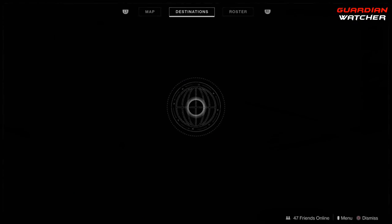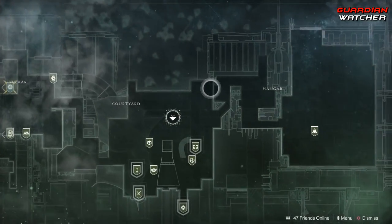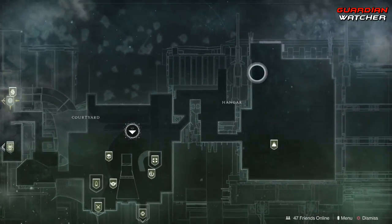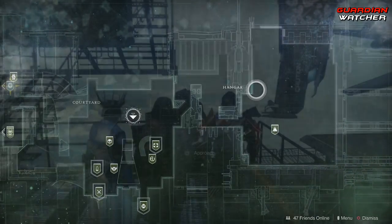Xur is located in the Tower — or the Traveler, I don't know what I'd call it — and he's in the Hangar, in this area somewhere-ish. So let's go find out what he has this week.